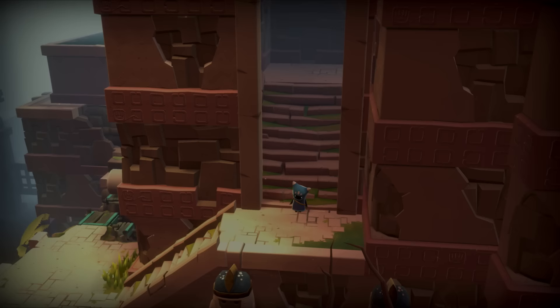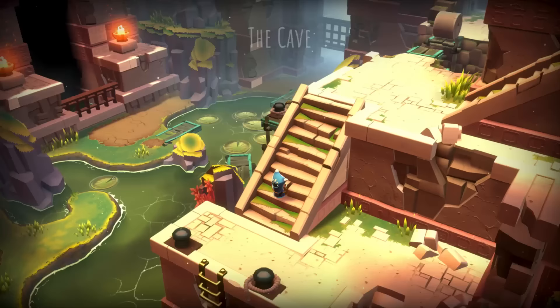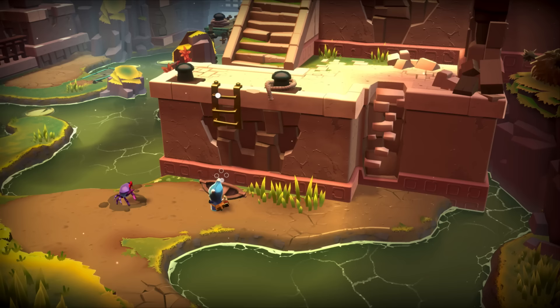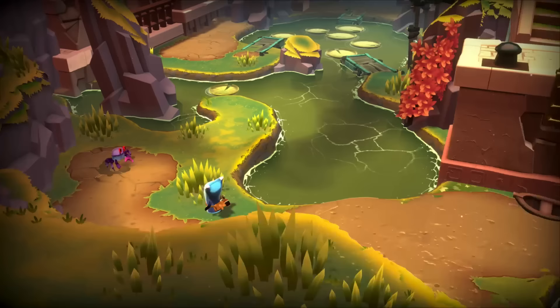Here we are on the cave level. There's a lot to look at, but when in doubt, move forward. It looks like there's a boat down here — I don't think we can use it yet. Look at these cute little crabs. I'm gonna try and catch one. Nope. It's these cool little details that just make this world so much fun to be in, and it feels like we're supposed to just keep going.